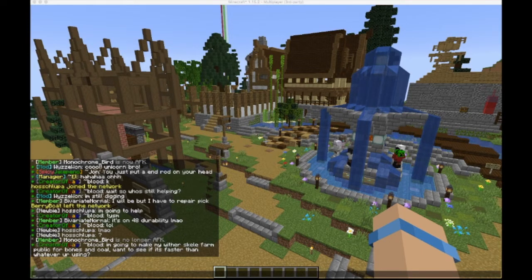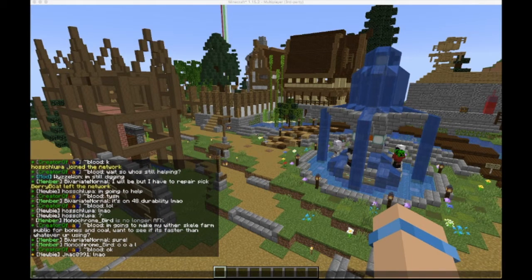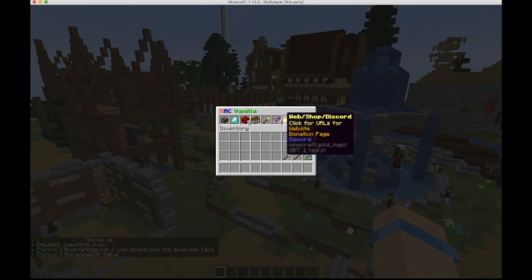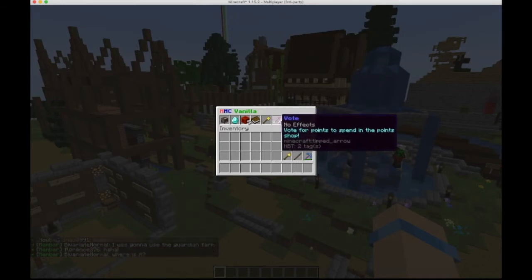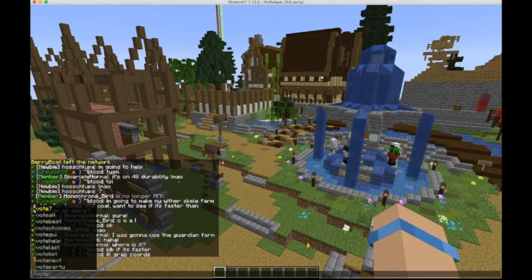There are actually two ways to access the vote menu. One is through your max menu and the other is through the plain command slash vote. So when you do slash max, you'll see there's an icon here with the pink arrows — that's the vote menu. If you click on that, you'll access this. If you also do slash vote, it brings you to the same menu.